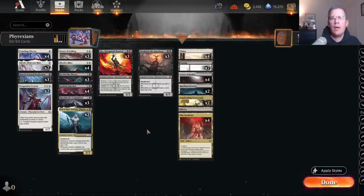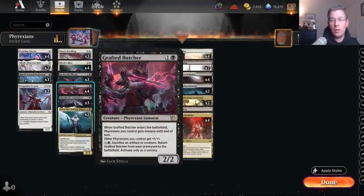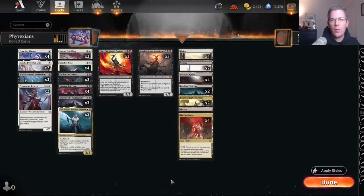Hi everybody, Andrew Cuneo here. New day, another alchemy video. This time I'm going to be revisiting a Phyrexian tribal deck that I made when Phyrexia: All Will Be One first came out. I made a white-black kind of aggro deck trying to take advantage of Grafted Butcher, which is a really good Phyrexian Lord. It wasn't good enough for Standard at the time, but alchemy is probably at a lower power level, and there are actually a lot of alchemy cards that deal with Phyrexians, so I wanted to give this another shot.